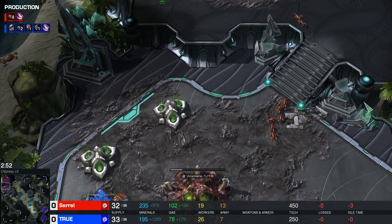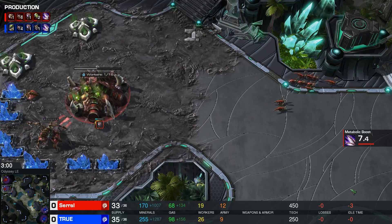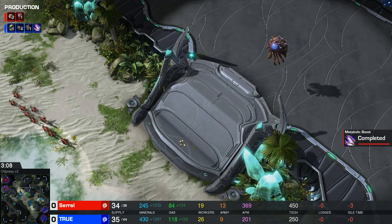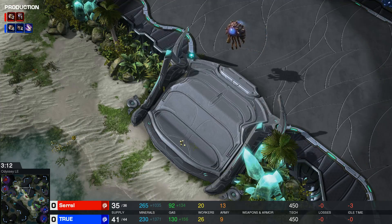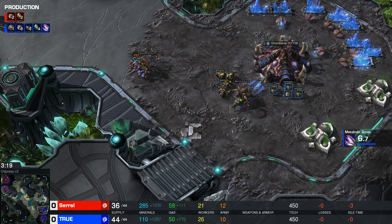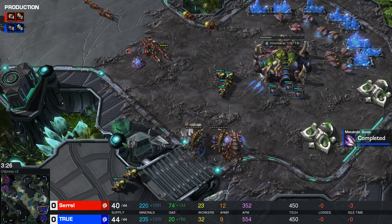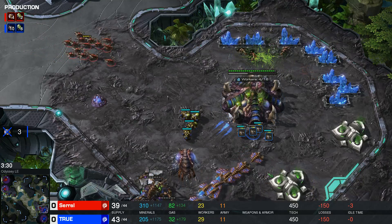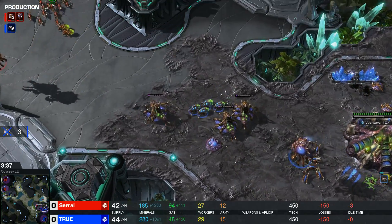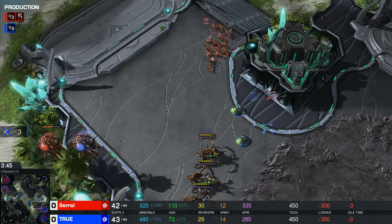A lot of Zerglings are in production for Zero right now, so he may be planning to go for a very aggressive play. Zergling speed for Zero is almost complete, and True is not going to see this one coming. The Queen tries to spread a little bit of creep, and with 5 seconds until the metabolic boost upgrade finishes, True has Banelings morphing now to defend against this aggression. There's a nice pull from the Banelings to prevent any kinds of damage.